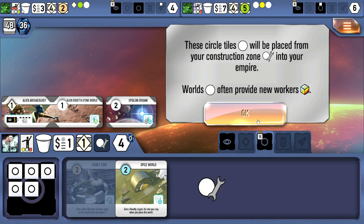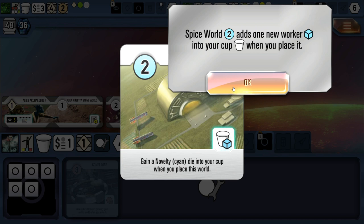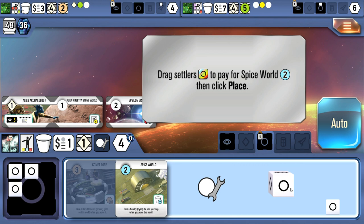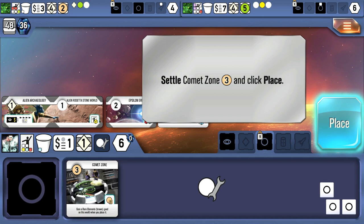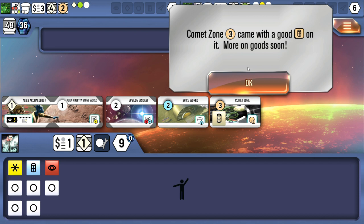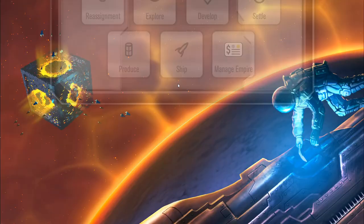We drag over two settlers to pay for the spice world and click place. We happen to have three more dice and can use the auto button to pay automatically, then click place. That world came with a good on it — that's great. Worlds give a one-time bonus immediately when settling them as a general rule.